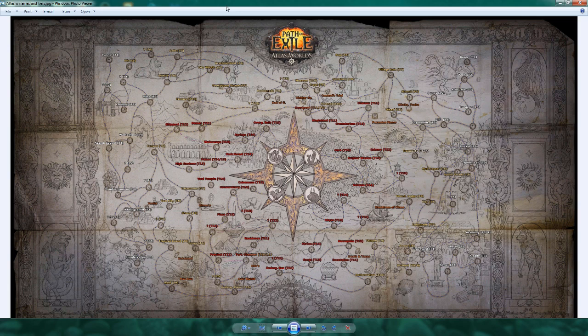Hey everyone, Crazy Ed here. In this video I'm going to talk about the Atlas in the Atlas of Worlds. We've had a few days to look at the big map, the big picture — we've got the names and can calculate the tiers of a lot of these maps. I want to talk a little bit about strategy in this video and then some of my thoughts on how Atlas of Worlds is going to play out.